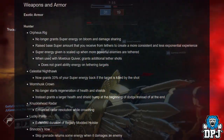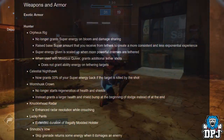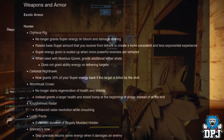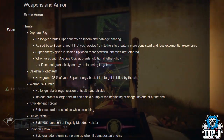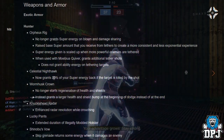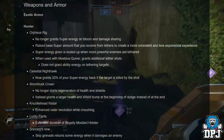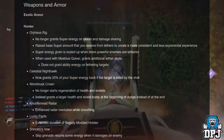Hunter exotic: Orpheus Rigs no longer grants super energy on bloom. Damage sharing raises the base super amount received from tethers for a more consistent and less exponential experience. Super energy is scaled up when more powerful enemies are tethered. When used with Mobius Quiver, grants additional tethered shots but does not grant ability energy on tethering targets.